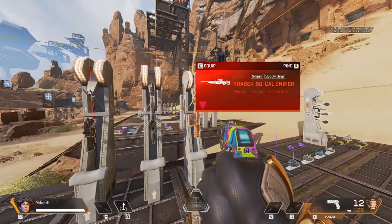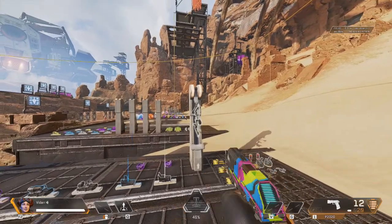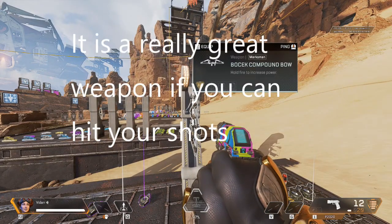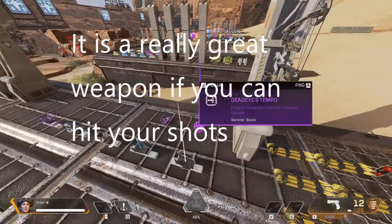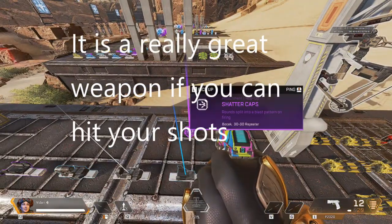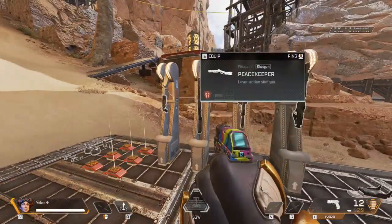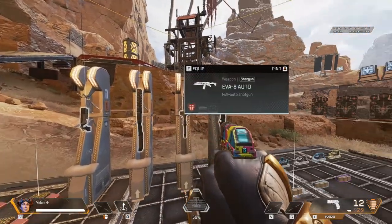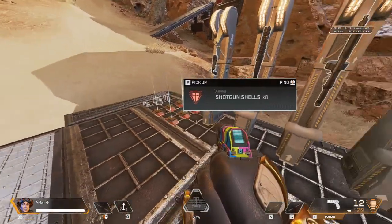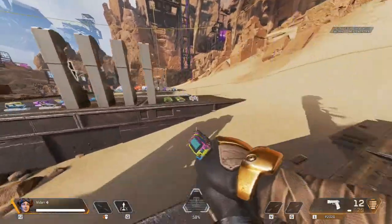All the attachments are located to the right. Here you have your three legendary loadouts — we have a Prowler, a Triple Take, and a Kraber. And here is our new weapon, the Bocek Bow. There are the arrows and the two attachments for it right here. Along with the sights over here, we have the newly released Peacekeeper from the loot packages, along with the ammo and all the attachments.